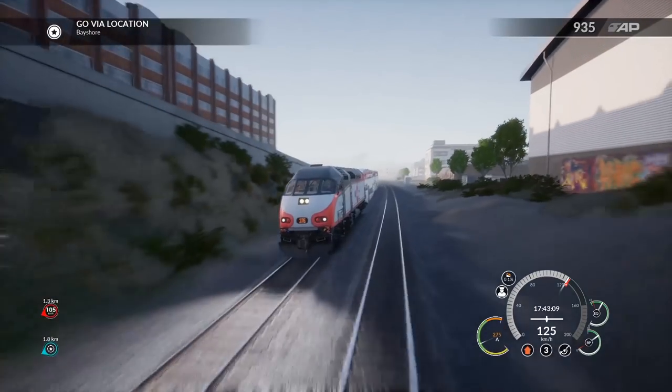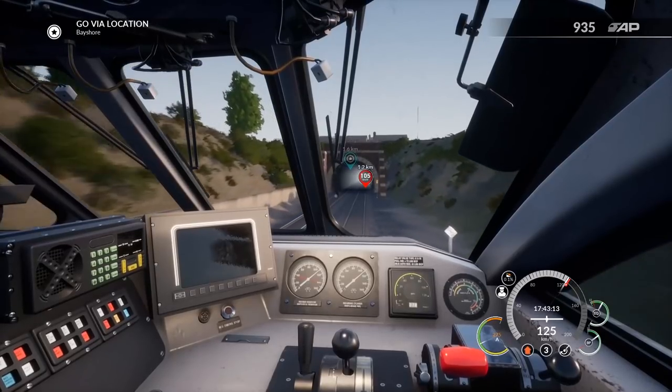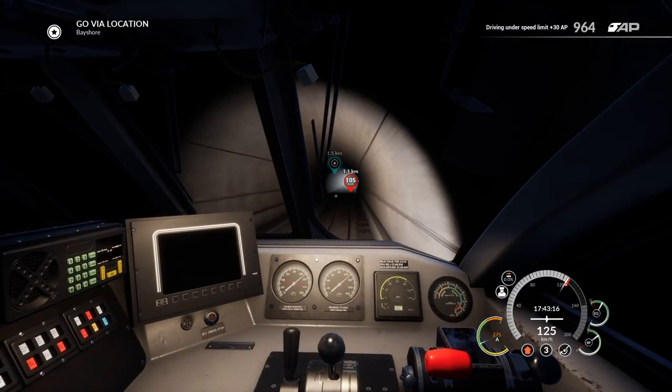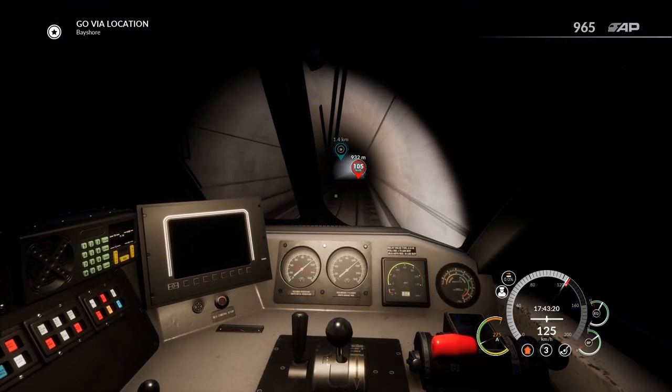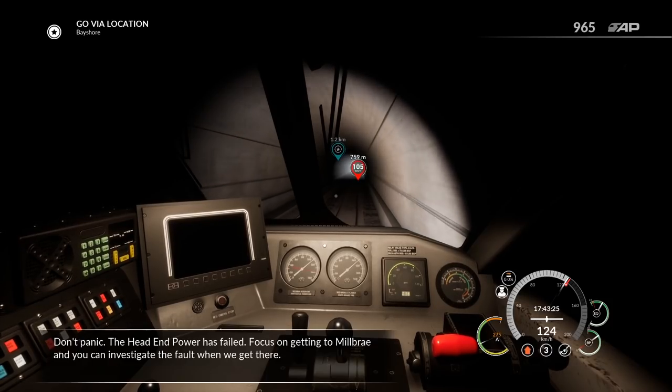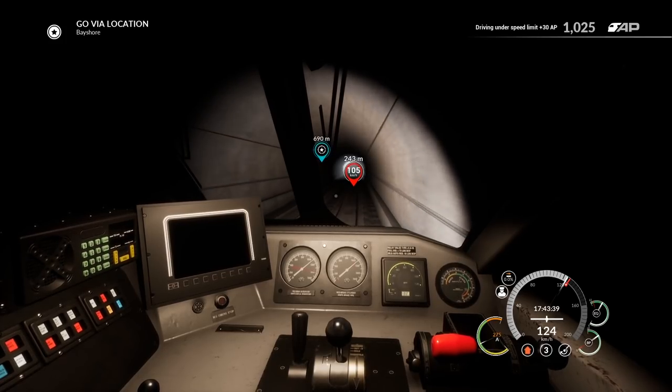America really needs more trains — for such a large nation it would be nice to have things connected with a high-speed train rather than pesky airlines. A constant service going across the country would be awesome compared to going to the airport. Oh — don't panic! The head-end power has failed. Focus on getting to Millbrae and we can investigate the fault when we get there. Looks like we might be having a breakdown all of a sudden.